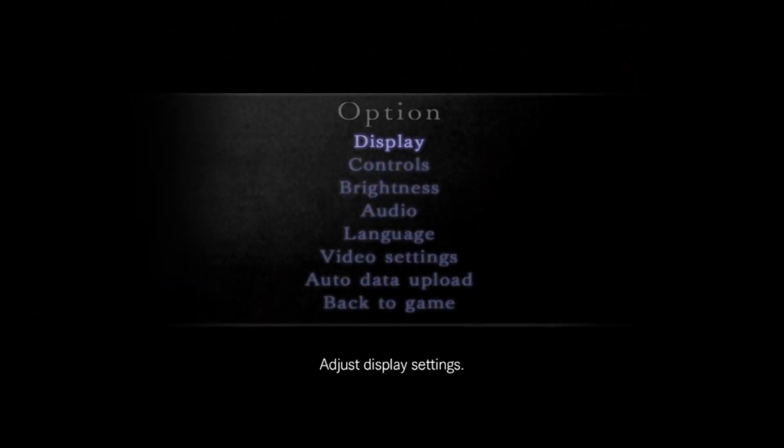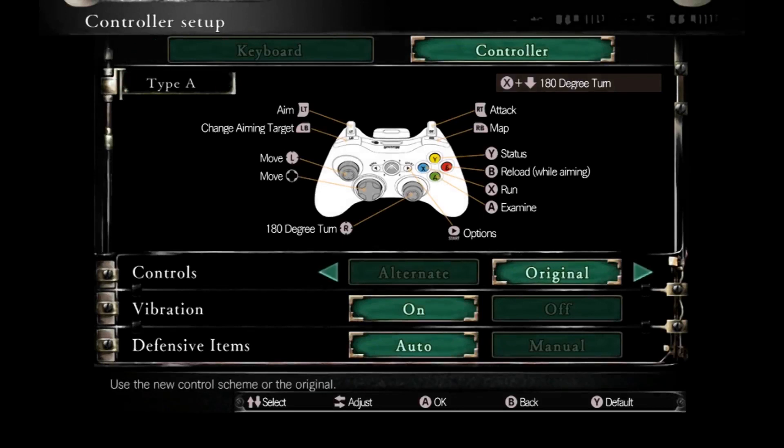Right off the bat — circle button is your accept button and X is your cancel button. That's a little weird to get used to. I have my controls set to original. The difference between alternate and original: alternate is more fluid — you move with your joystick in any direction. Original is the tank controls everyone knows. I play on original.